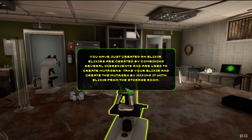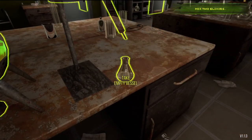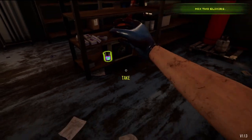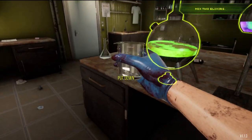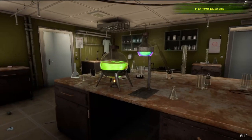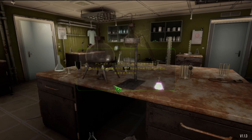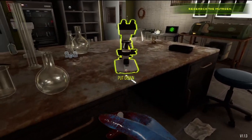You've just created an elixir. Elixirs are created by combining several ingredients that are used to create mutagens. Take your elixir and create the mutagen by mixing it with the elixir from the storage room. Now this one has to go in here, and I've got to find the weird glowy stuff in the storage room. I love the fact that they always have a little glowy thing around them so you can actually see what's what. Oh, I really hope there's a lot to this demo. This is definitely a game I actually want — really badly.